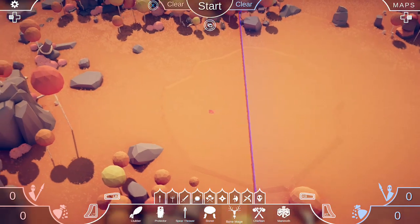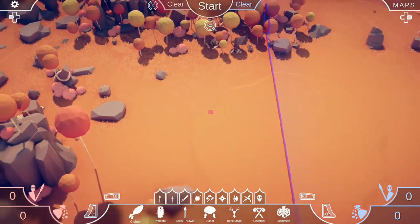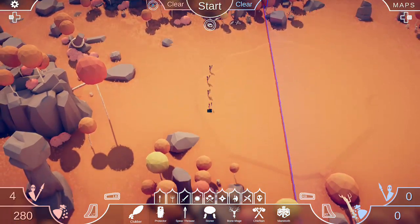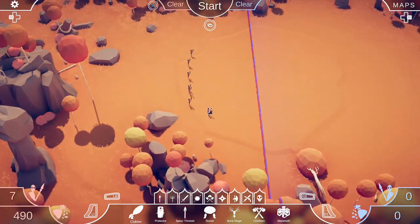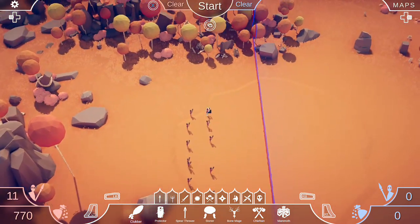I love this game. So the whole point of this game is that you can set up your units and then once your units are all set, you just basically tell them to fight. I'm going to do 12 clubbers on this side.